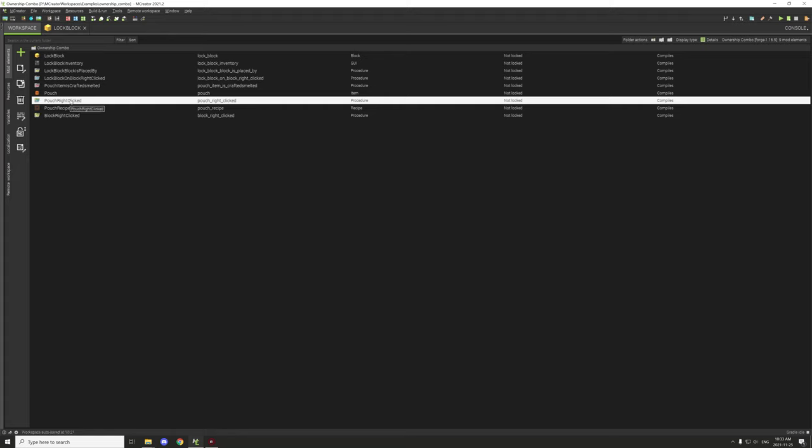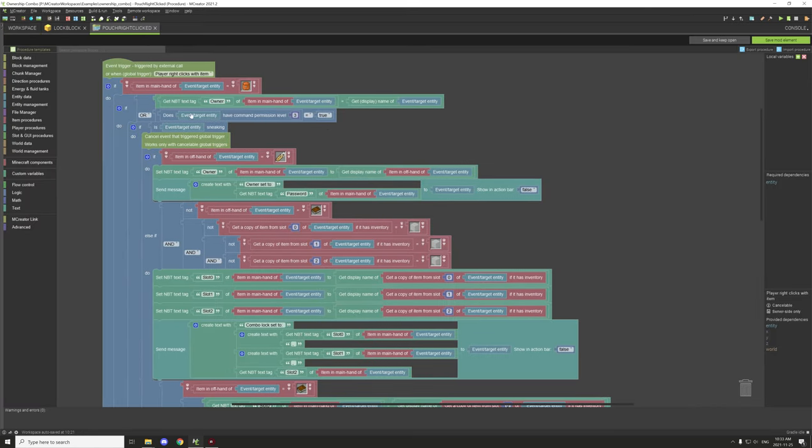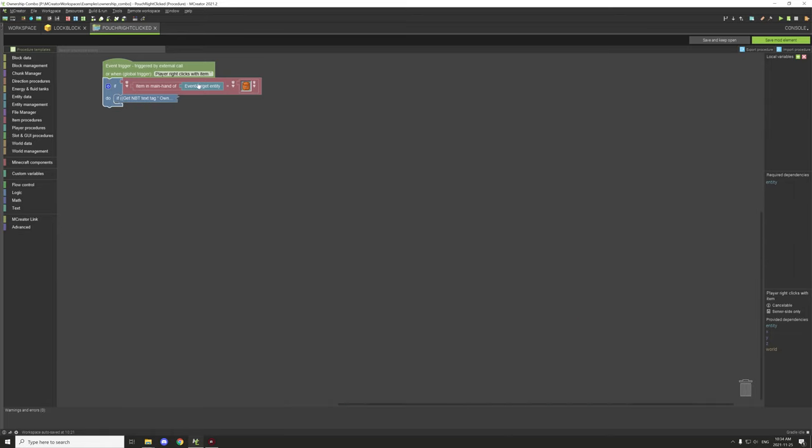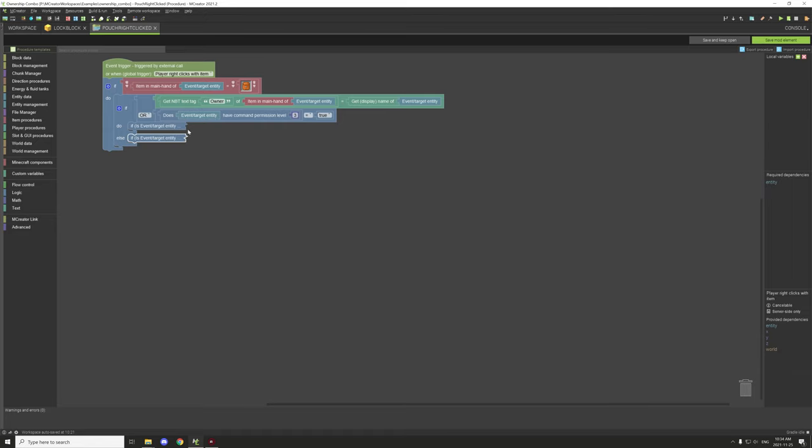The first procedure is for the pouch — it has the script for locking, unlocking, and setting the combo locks. The first thing it does is test for the main hand item and test for the pouch. We're testing for two things: first, ownership — if the item owner in the main hand matches the display name of the entity. If it matches, we run one script; if not, we run another.